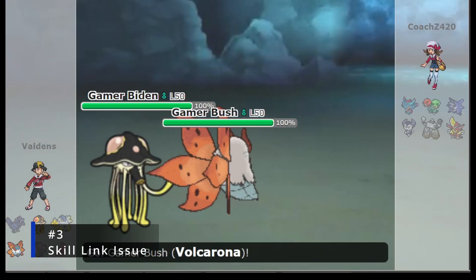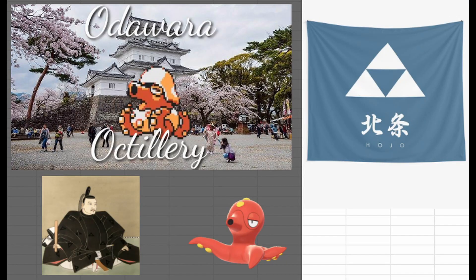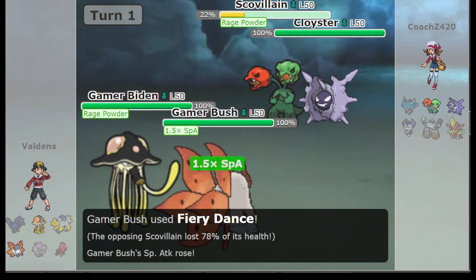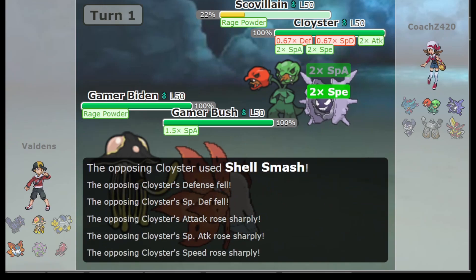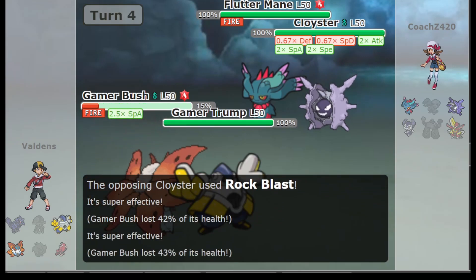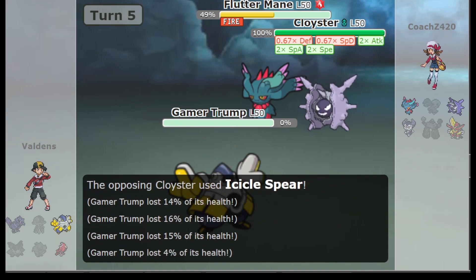Number 3: Skill Link Issue. In Game 2 of the Karamja Whippers vs. Odawara Octillery, Coach Saffron City needed to press his advantage against the undefeated opposition, and did so in style with a tried and true combo. While Scovillain used Rage Powder to redirect the enemy threats, Cloyster set up a Shell Smash and went to work, picking up 4 quick KOs in 4 turns and bringing the set to a smashing close.